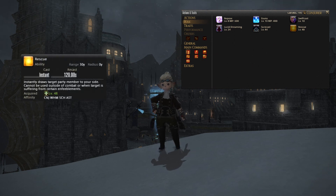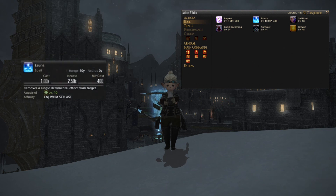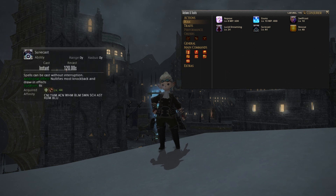Rescue will instantly draw your target party member to your side. Handy if you know they're going to be hit by something they might not survive or going to take massive damage — you can drag them to you out of range of the AoE. It has a two minute cooldown so use it wisely. Esuna will remove a single detrimental effect from your target, something like slow, poison or heavy. And Surecast will allow you to cast spells without being interrupted and nullifies most knockback and draw-in effects — essentially the caster version of Arm's Length. That buff lasts for six seconds. All three of these are situational.